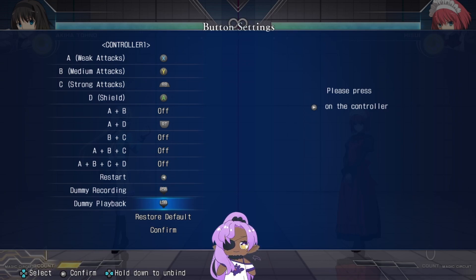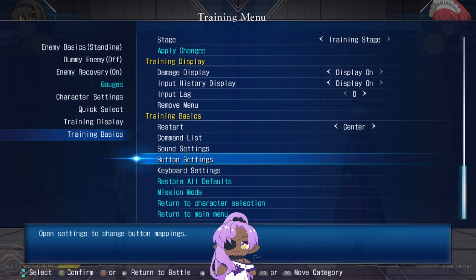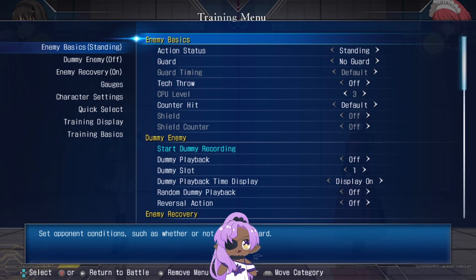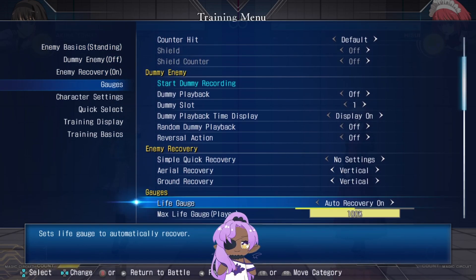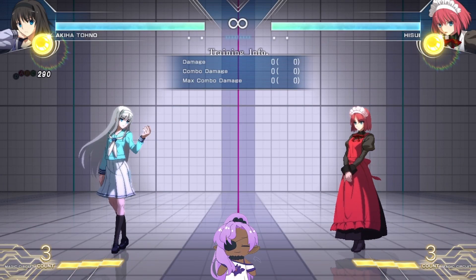The other important thing to do — let's say you're in training mode and you want to set everything fresh — is restore all defaults. Right now I should have everything set as if I just turned the game on for the first time, nothing recorded, all my meters set to full. Look, it just zoomed all the way up — that's pretty nice.